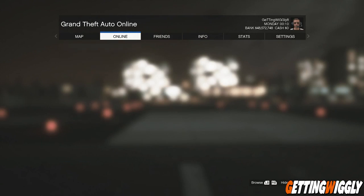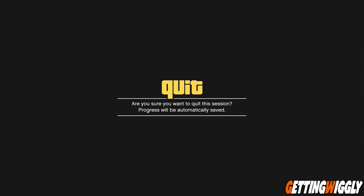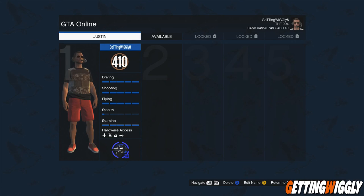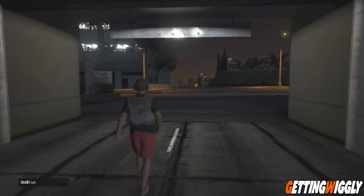Once you have a different pair of glasses on, press start, go to the online tab, and go to swap characters. On the swap character screen you should see your character with the aviator headset on his head. If you do, go ahead and press A and select that character.